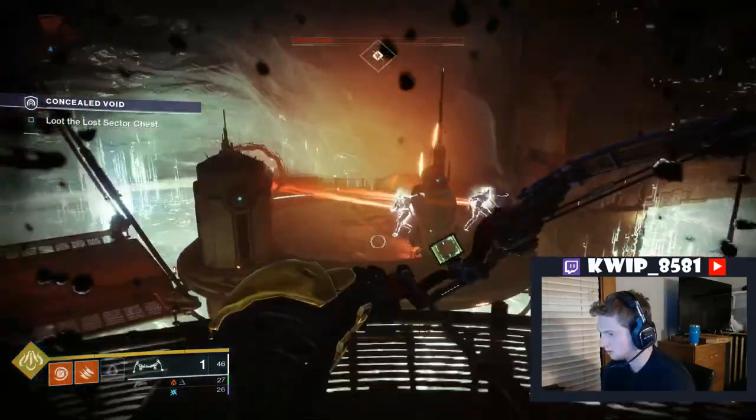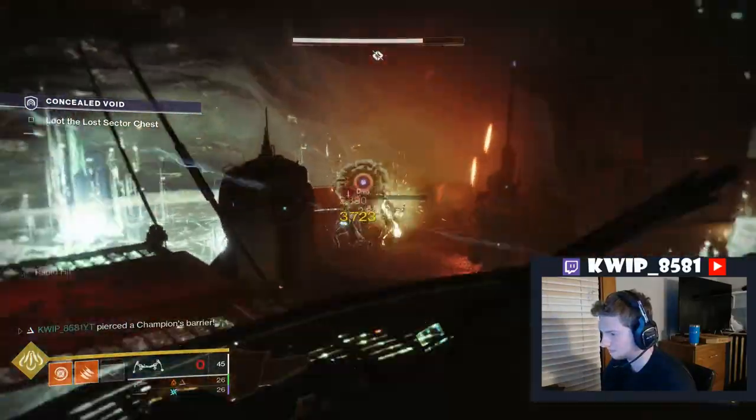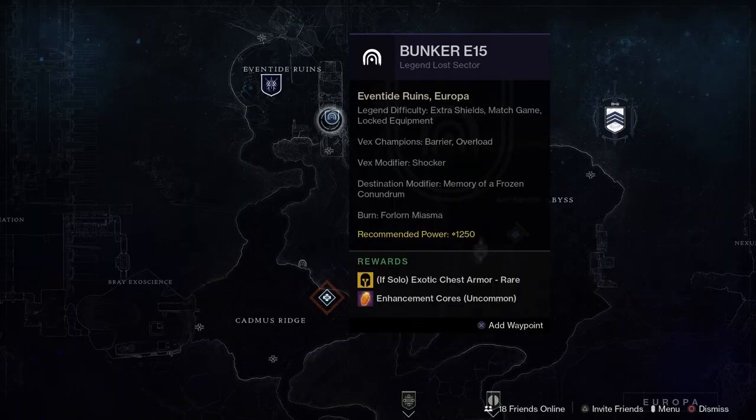Now let's talk about the reward structure. For each difficulty, they will have a certain armor slot rewarded at a certain rarity. For example, the Legendary Lost Sector for today, if you're solo, will give you an exotic chest armor, and this will happen rarely — I think rare means around 25%. For Legendary Lost Sectors it says rare for the exotic quality if you're going solo, and then it's common for Master difficulty, which I think is around 75%. Enhancement Cores are uncommon for both Legendary and Master Lost Sectors.